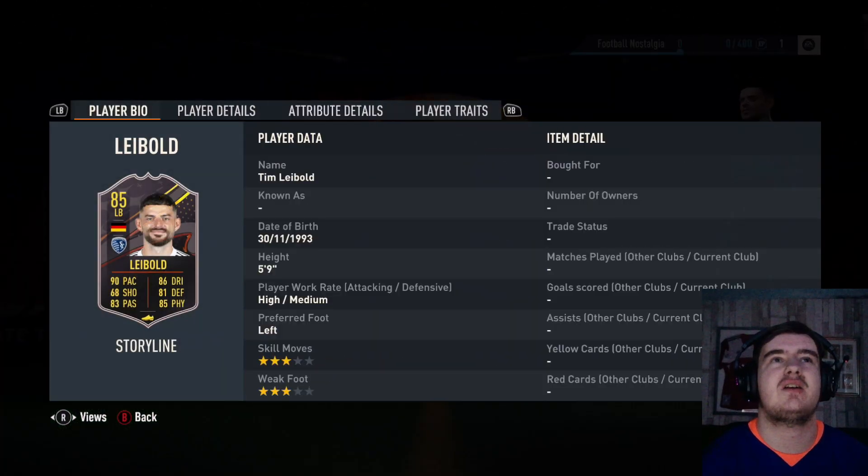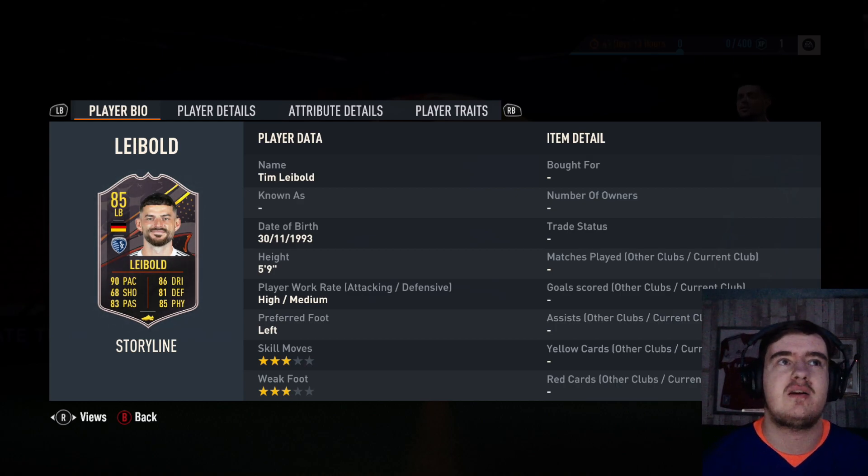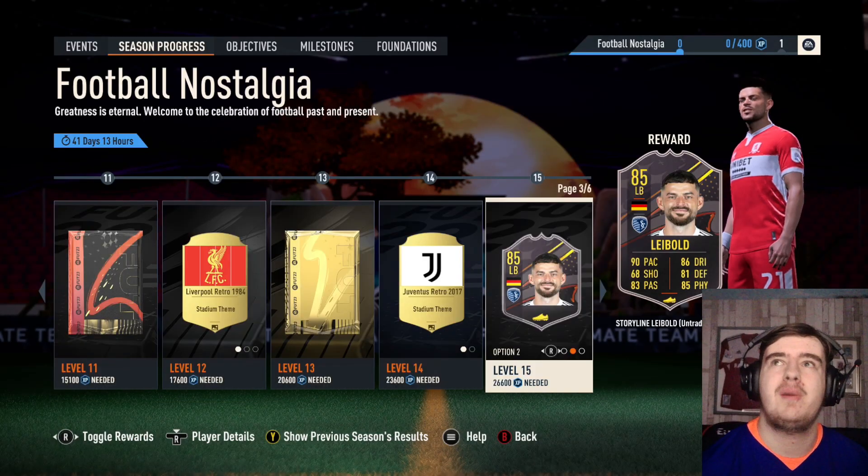Then we have Liebold — he had a team of the season for Hamburg in the second division. He's now at Sporting Kansas City. Don't know why you'd go to the MLS, but to be fair he's 30 — sort of MLS age. He's 3 star, 3 star, left back, left wing, left mid. Really nice dribbling, at least for a fullback, probably average defending for a defender at this stage. Nice physicals, decent passing — he's also not bad.